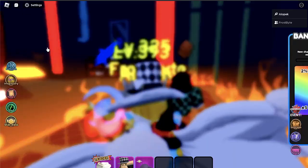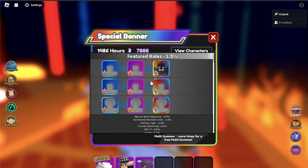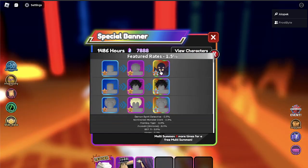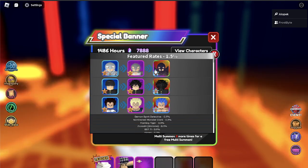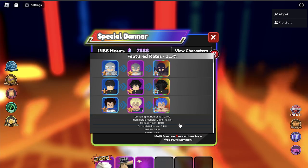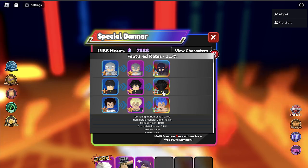They added a new Stardust banner, if you guys even care about them. We got Mob and Griffith back in the banner — Griffith is meta. Vegeta is also in there too, so this is actually probably the best Stardust banner ever in the game. No other banner that I know of has had three 7-stars.